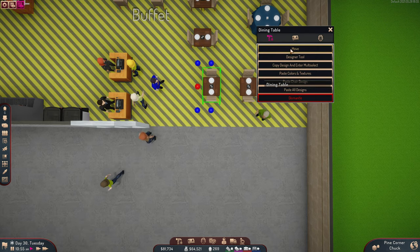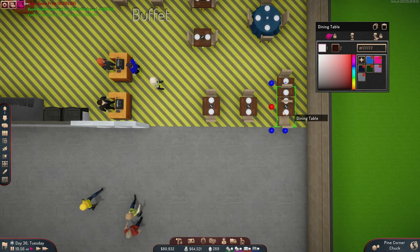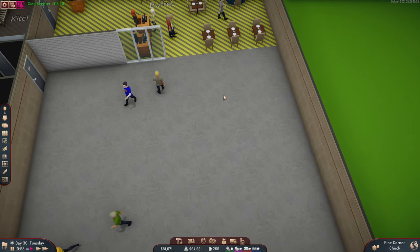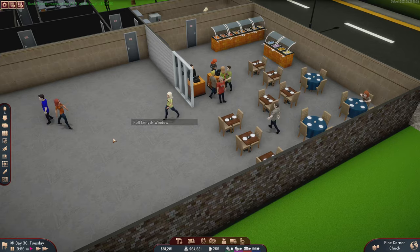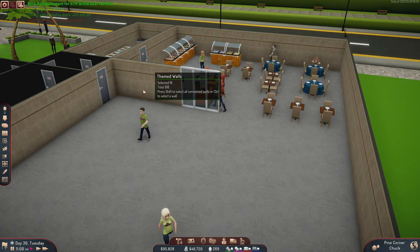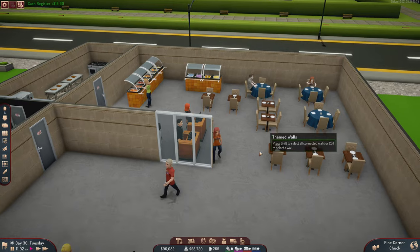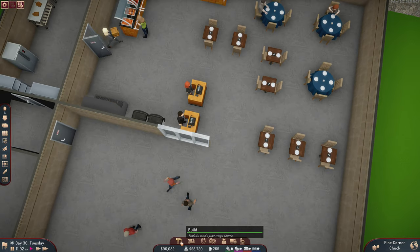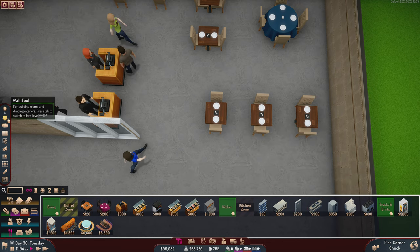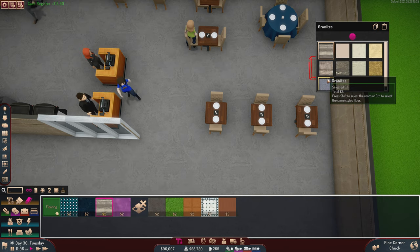Maybe this is a little bit crowded — we can move them slightly out and see how that goes. It might actually be better to expand this out a little bit more. Now for the look of the place — we haven't done that yet. I'm okay with the walls being the same, but obviously the floor has got to change. We don't want carpet in a restaurant, so let's say maybe some granite.